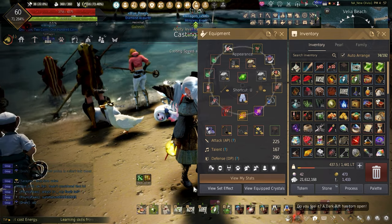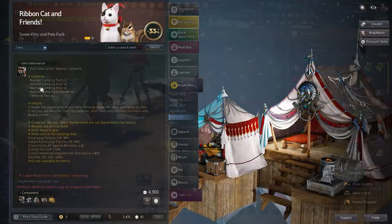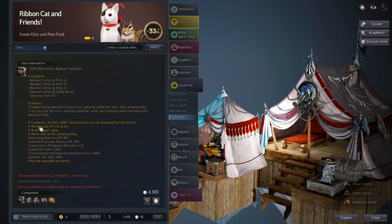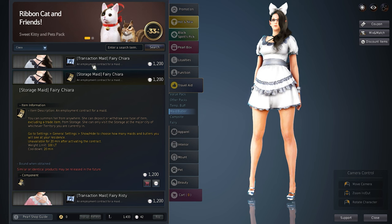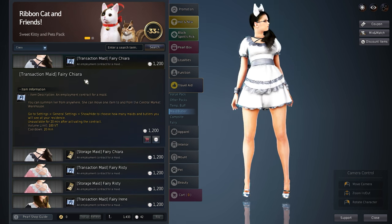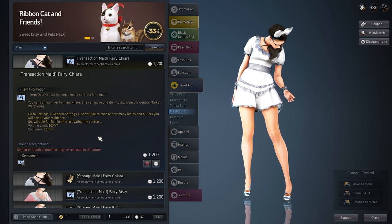The Nefarc campsite is a great investment since it's a permanent campsite and allows you to use Villa Scrolls without needing to run to Valencia. At least one storage maid and one transaction maid can speed up storing items in the warehouse or town storage, making it quicker to sell items.